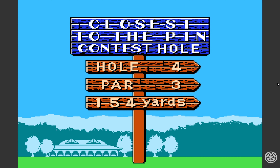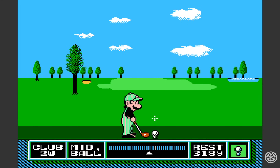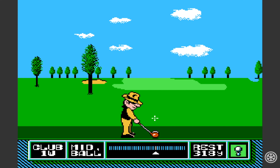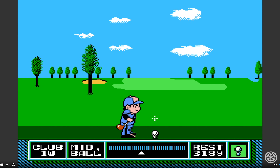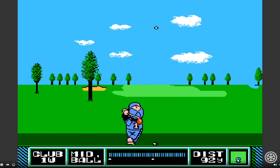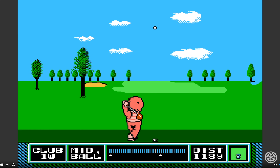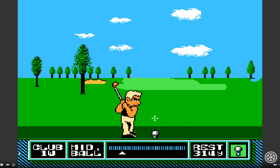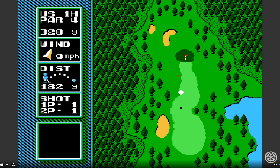The tournament mode gives you little extras like closest to the pin contest and the longest drive hole, which is cool. There's a match play mode as well, where you can play against Luigi, or this cowboy looking guy Steve, then there's this kid who looks like he should be out playing baseball instead of golf, this dude who's dressed in like head to toe orange and must have been modeled on John Ritter or something, and this big muscly guy who's the hardest to beat of the bunch — he's kind of like an 8-bit Bryson DeChambeau.